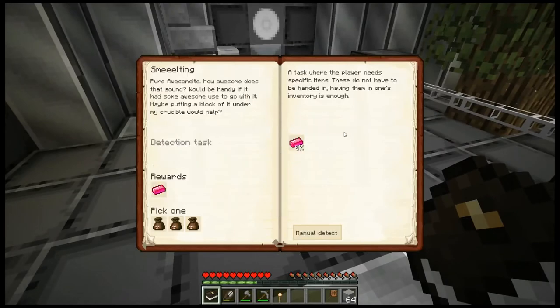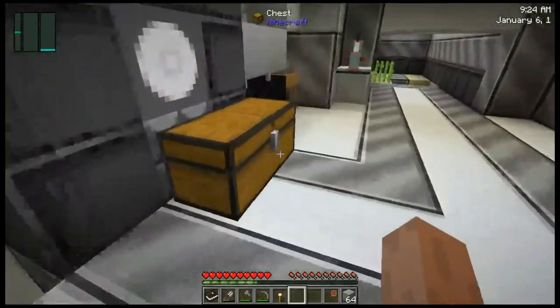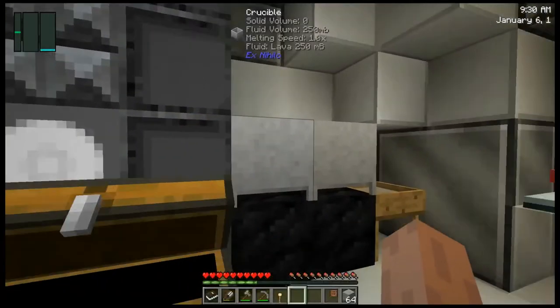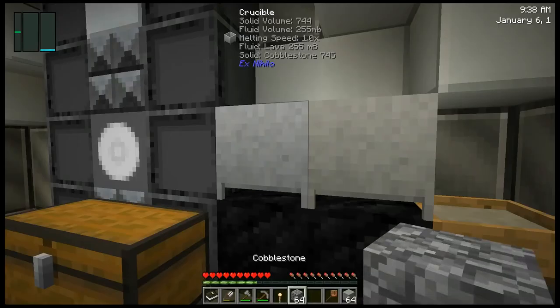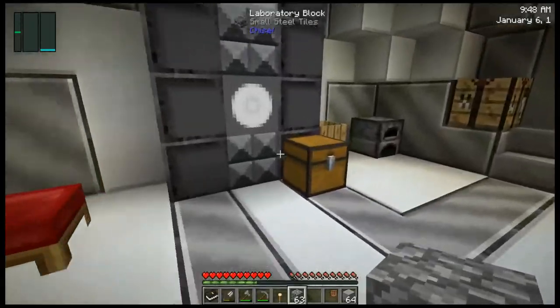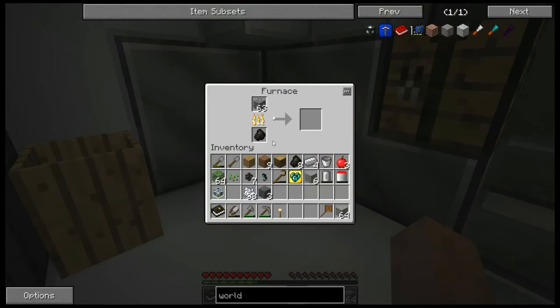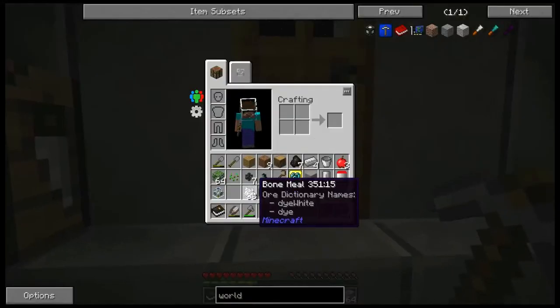Now if we look back at the quest, we have smelting to do and we have fueling up. We're not going to be able to do much with the smelting because we don't have gold right now — well, we have the element for gold, but that's it. Now that we have cobblestone, I can always keep this with cobblestone in to make lava. The other thing I want to do is cook a couple of stone because I want to be able to make a stone barrel, which is going to be super important later on.